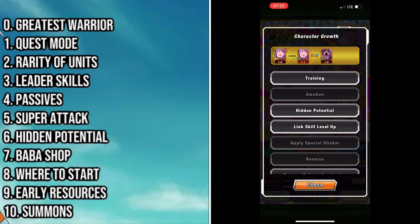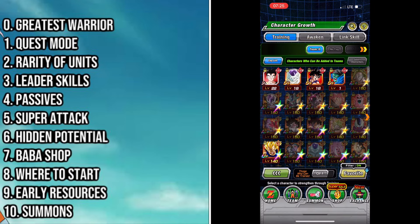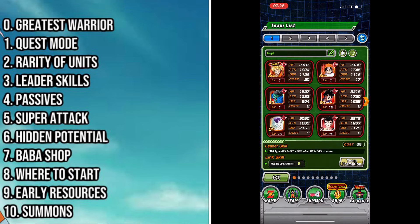So when you're summoning, if the unit has SSR next to them, or when you're doing an event and the event drops a character with SSR next to them, those characters are far more worth your time than other units. We'll talk specifically a little bit more about things like passives, but this is an important concept to understand.